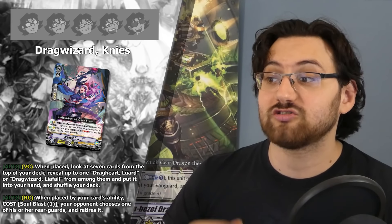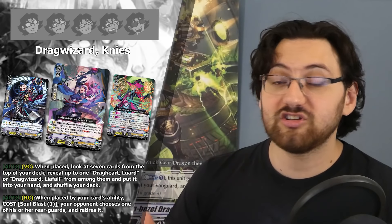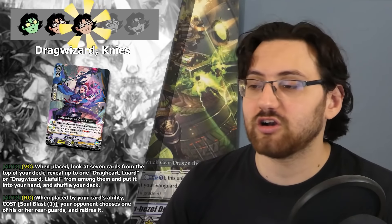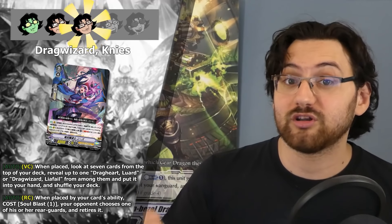The first grade one specifically supporting Luard is Drag Wizard Nese. Nese's ability is: other than vanguard circle — when placed, look at the top 7 cards of your deck, reveal up to 1 Dragheart Luard or Drag Wizard Leofal from among them, put it in your hand, and shuffle your deck. This is a generic consistency-plus engine for the specific grade 2 and the main VR Luard. On top of that, it also has a skill — other than vanguard circle, when placed by your card's ability, cost soulblast 1: your opponent chooses one of their rearguards and retires it. Overall I think this is a solid 3 star card as it adds consistency to the deck, searching out your main VR Luard or the grade 2, and provides rearguard snipes on demand on top of Luard's main effect.